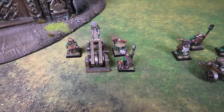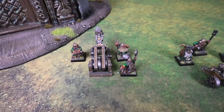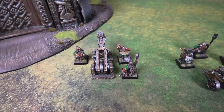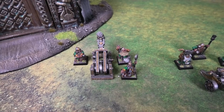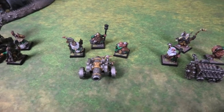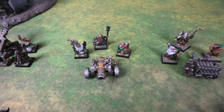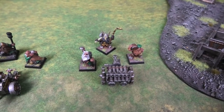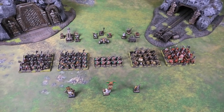Continuing with special into artillery: the new piece is a Stone Thrower slash Grudge Thrower with the Rune of Accuracy, allowing a re-roll of the artillery dice — hoping to get that direct hit when needed. Then the cannon with the Rune of Forging to re-roll a misfire. Finally in the rare slot: the Organ Gun. That is the complete 2,000 point Dwarf throng.